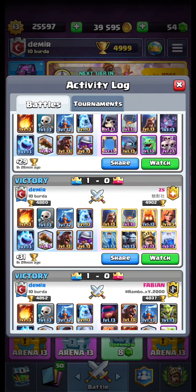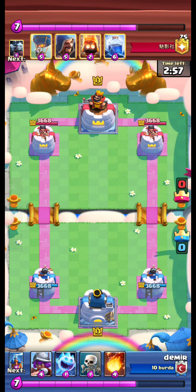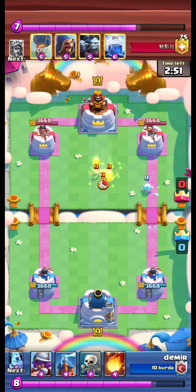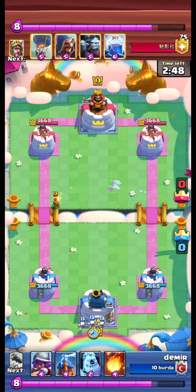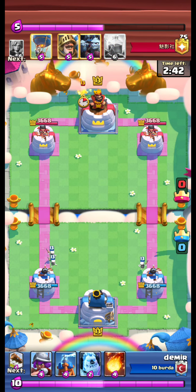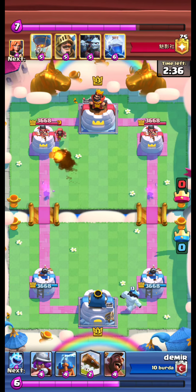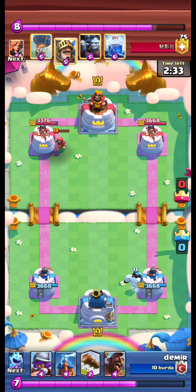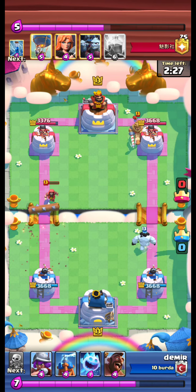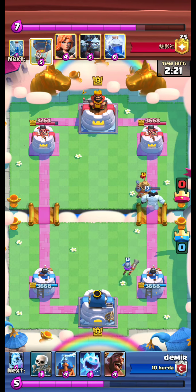After Fabian, we have a match with ZS. We play ice spirit, opponent fire spirit. We put skeletons at the back, opponent wizard at the back. We fireball the wizard. A prince is coming from the other lane. We lock the wizard. We fireball the wizard again, our musky advancing.